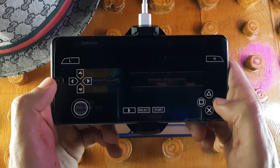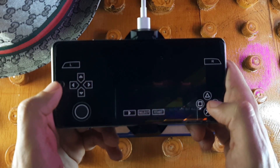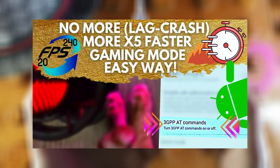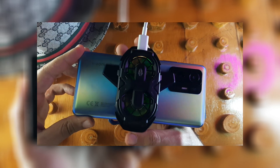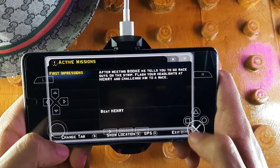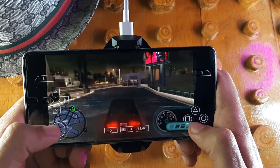First, I recommend three things. Number one: I highly recommend getting PPSSPP Gold version. Number two: I highly recommend watching this video to make sure your phone runs with high-end performance. Number three: get a phone cooler — a phone cooler helps your phone stay cool and run games at high FPS. You'll find all the links in the description.